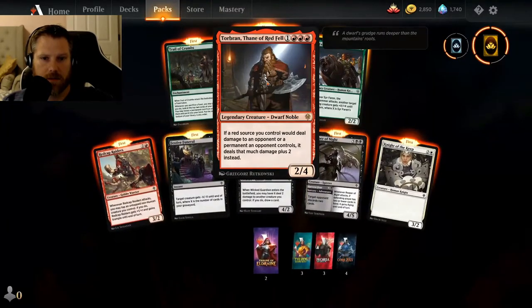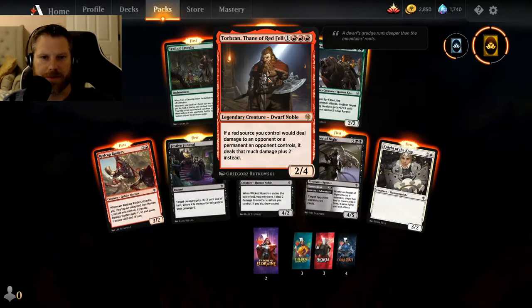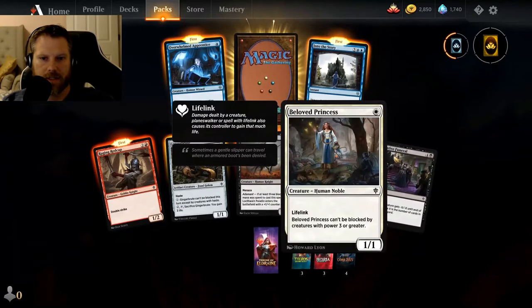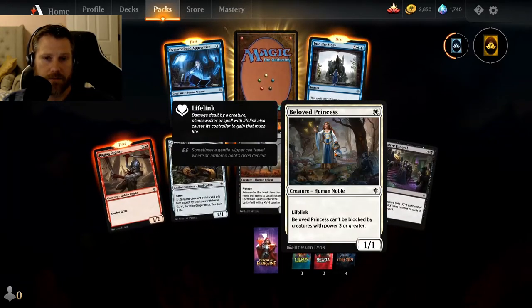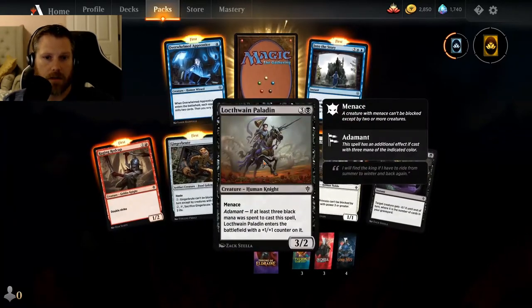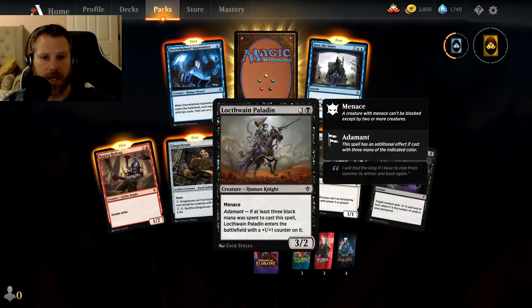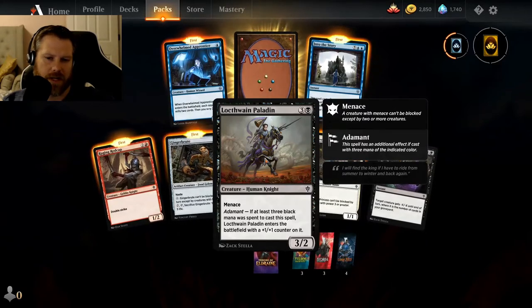Orban, Thane of Redfell — this is a good one. So if a source you control would deal damage to a permanent, it deals that much plus two. That's really good — I lost a couple games to this guy already. I feel like pretty good picks so far. Festive Funeral again. Beloved Princess — a 1/1 with lifelink, can't be blocked by creatures with power three or greater. Two would do it, although with some buffs that might not be too bad. Locked Wayne Paladin with menace — if at least three black mana was spent, okay so this is like mono black. It's technically like a four-casting for three, that's pretty good.